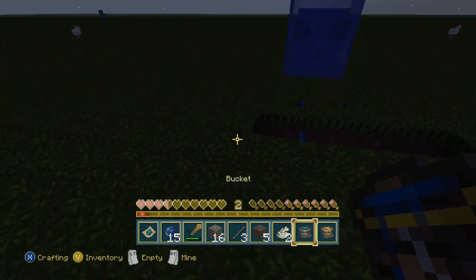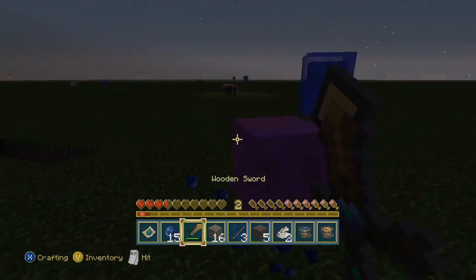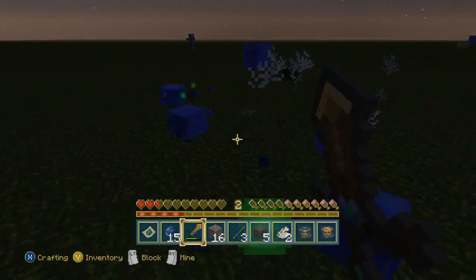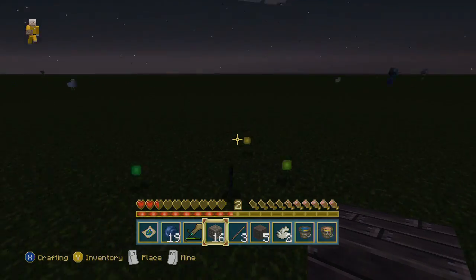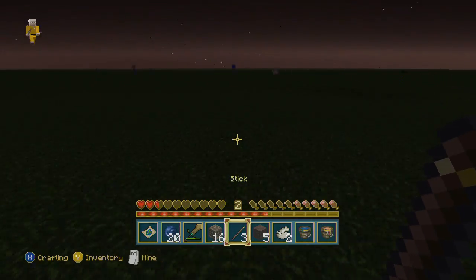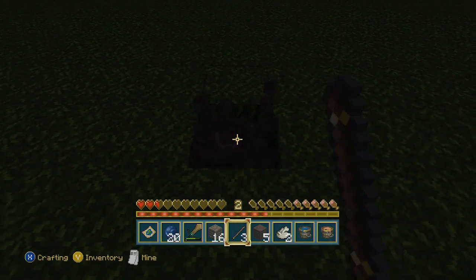Fudge! Here comes a slime — a couple slimes actually. Oh gosh, I did not die a single time. I can actually punch these with my hand now because they die in one shot. That's something I'm going to start doing, because last time I used a sword to kill the little ones, and that screwed me over — it broke my iron sword.